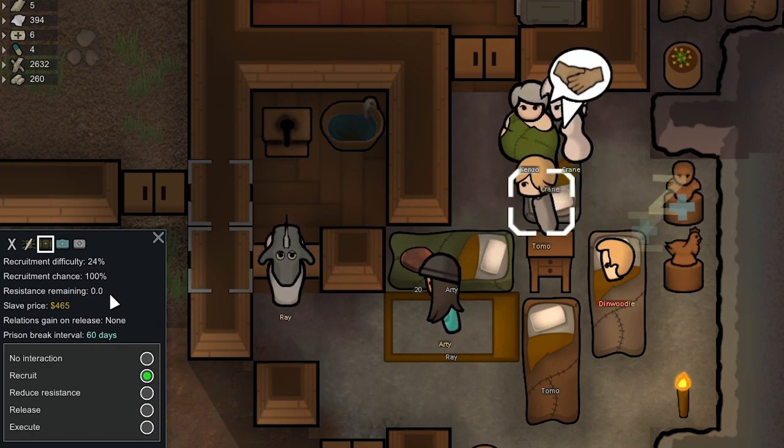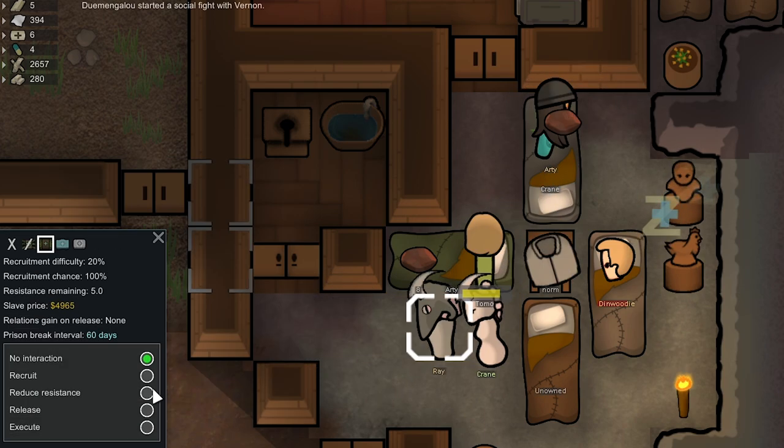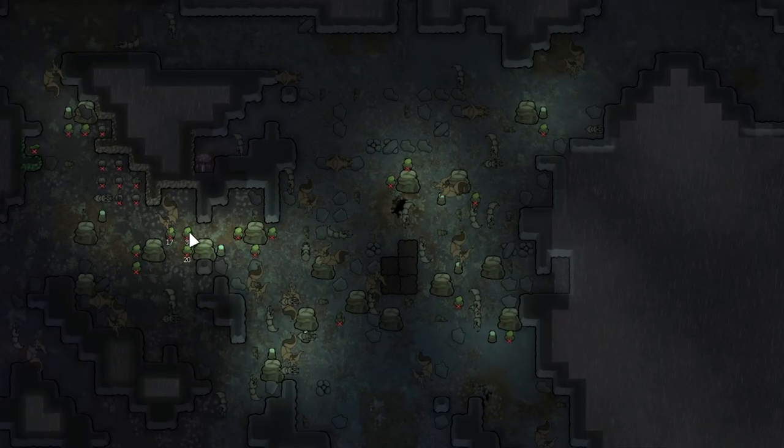Tomo is down to zero Resist so we can pick him up — that's going to be a really good crafter. We'll give his old bed to Ray, who only has 5 Resist and will be very easy to recruit. Crane also has only 2.2 Resist, so that's two Thrombonians we're about to add to our permanent map caravan. For the first time in this playthrough I'm actually trying to get raided by a massive force, because there's a massive infestation below our base getting out of hand — we cannot clear it on our own.